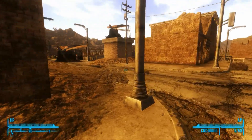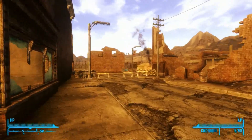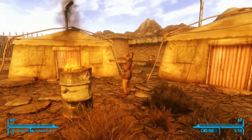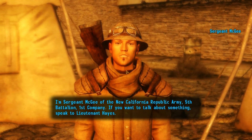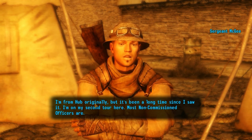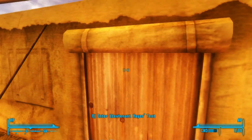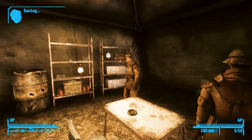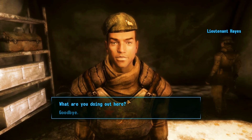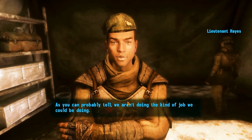Something happened here, this isn't cool. I'm Sergeant McGee of the New California Republic Army, 5th Battalion, 1st Company. I don't really know what's going on here. Lieutenant Hayes! I'm Lieutenant Hayes of the New California Republic Army, 5th Battalion, 1st Company. What's your business? What are you doing out here? We were sent out here to hold back the tide of convicts from the correctional facility. As you can probably tell, we aren't doing the kind of job we could be doing.